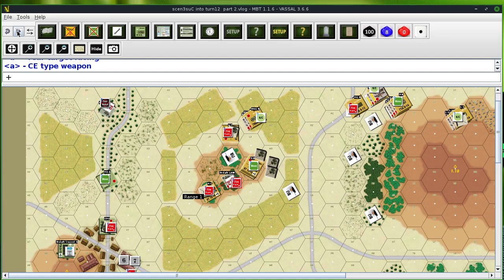It hits the rear target facing. It's a chemical explosive type weapon. The location damage roll is 55, chart A, the hit location table — rear target facing. And 5 is a hull rear. So it hits the rear, penetrates, and it's KO'd. That little section that could — it was suppressed, but it's still there, and it actually KO'd a Russian tank.